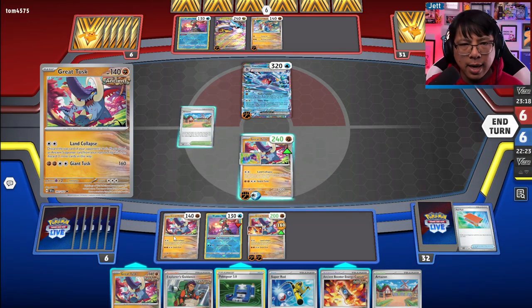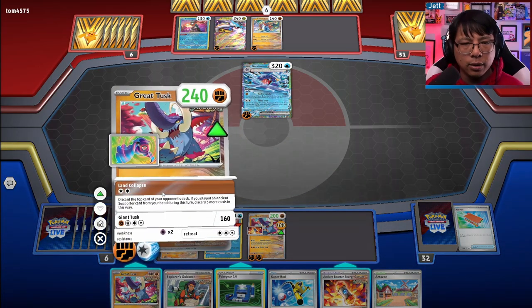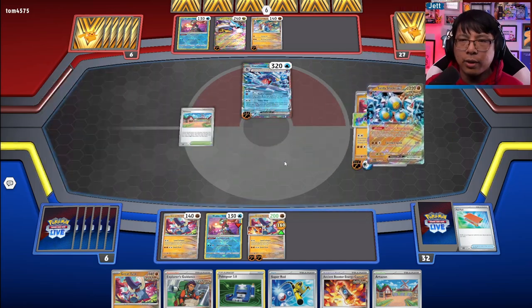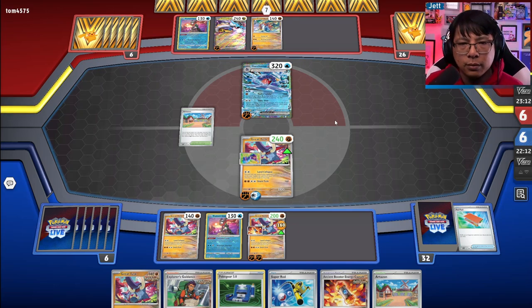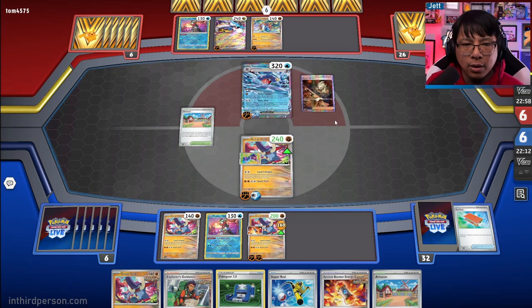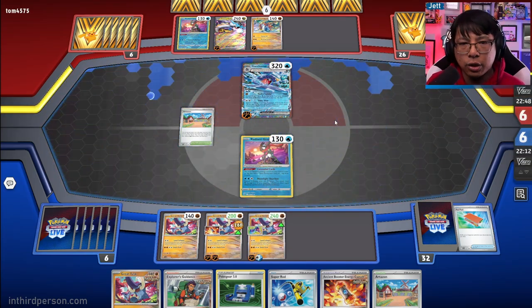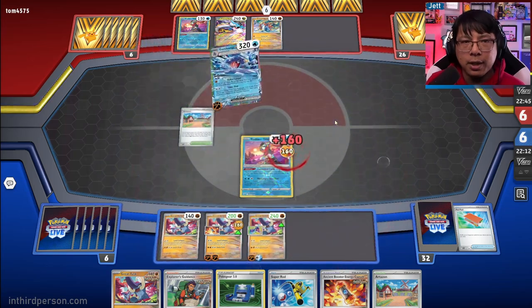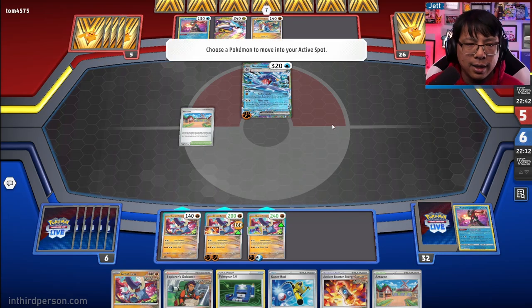I don't think we need to attach the Capsule here because they could Vacuum Gust to a different target. Let's go and Land Collapse — get rid of another four cards, including another Garchomp and the Sandy Shocks. They're going to have to burn a lot of energy on the Raging Bolt to get through us. And Sandy Shocks is not going to work in this matchup because that only kicks in once four prizes have been taken — and we're not taking prizes. They go for the Greninja with Sonic Dive. They're going to have to keep using Garchomp to load energy in order to knock us out.